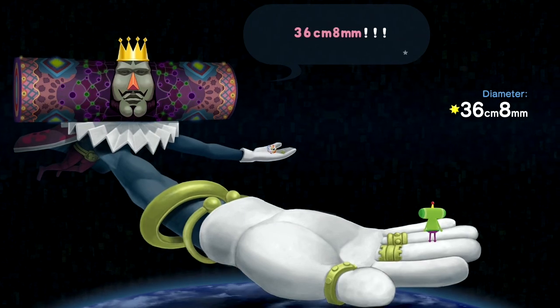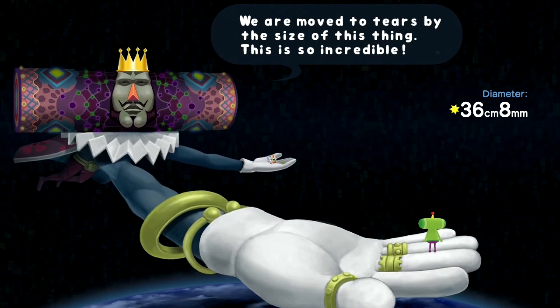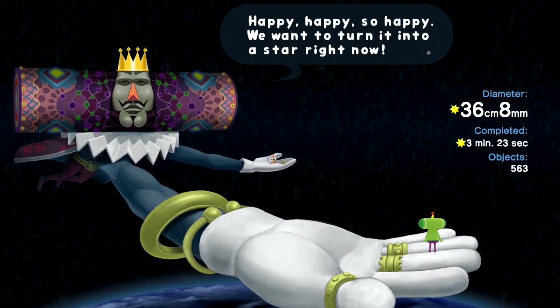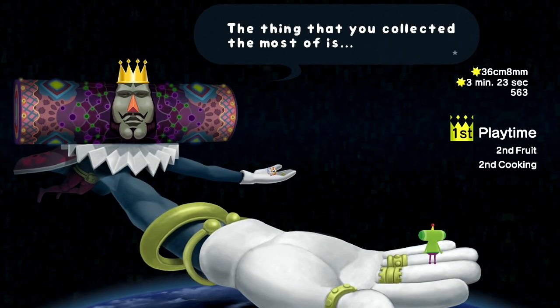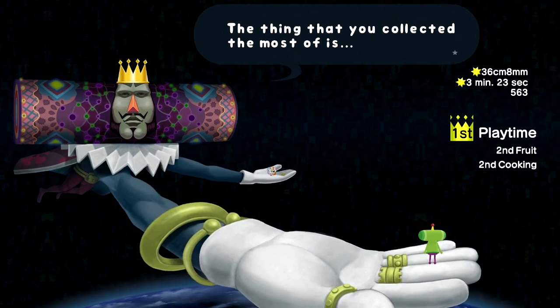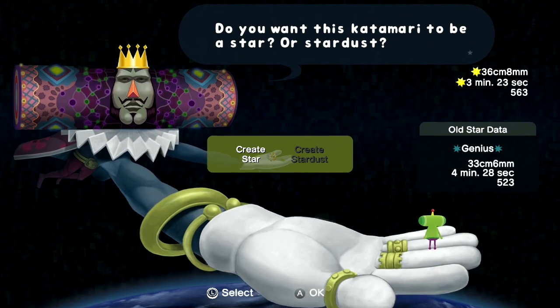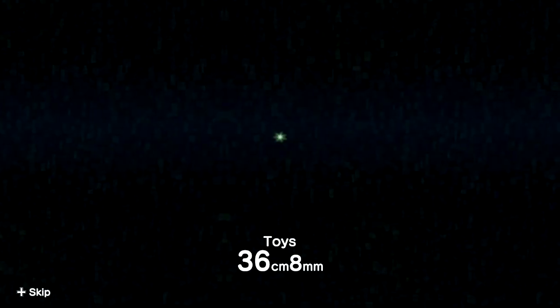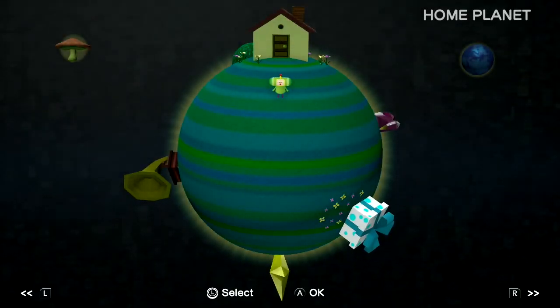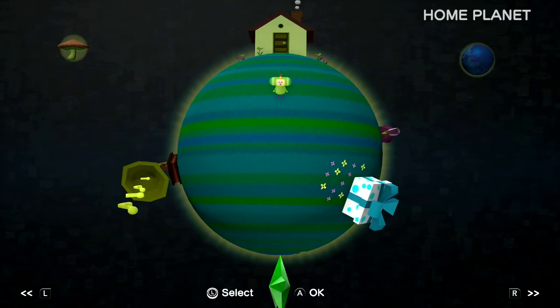That time we got 36 centimeters and 8 millimeters. Sometimes you just need a good roll to get warmed up. We were moved to tears by the size of this thing — this is so incredible. Happy, so happy. We want to turn it into a star right now. The thing you collected the most of is playtime. We finished it in 3 minutes and 23 seconds and collected 563 things. We also picked up playtime, fruit, and cooking. My, Earth is really full of things. We're gonna create star — it's better than the one we have. This one's called Toys and it's better. Next time we're gonna continue — we've got Make a Star 3 and Make Cancer, which is the constellation. I'll see you guys next time when we do one of those.